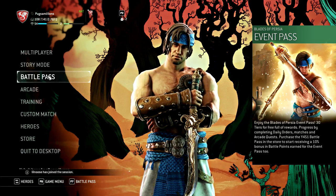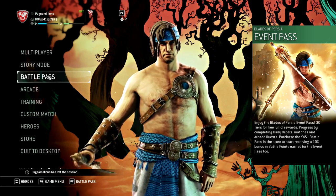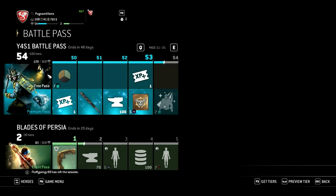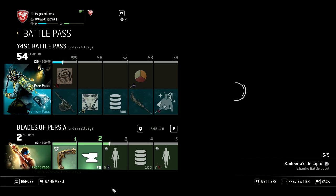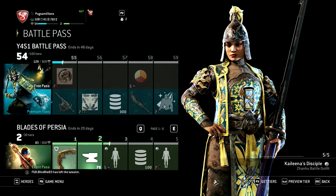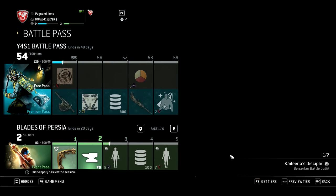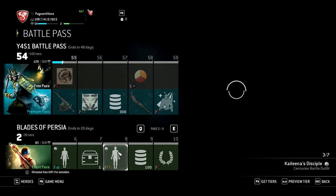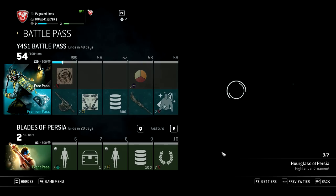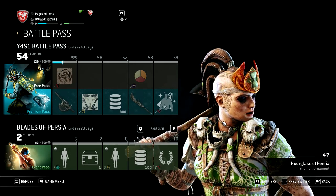I'm going to look at the event pass now — those of you just interested in gameplay can leave; whoever's interested in this can continue watching. We have an emblem outline that looks kind of cool with the black and gold. We get to salvage — that's fun. We get outfits for the Wu Lin, which have a little hourglass on them — I think that's neat. Some yellow and blue though, not my favorite color combination. We also get steel, an outfit for the Vikings, a salvage crate, and the one for the Knights.